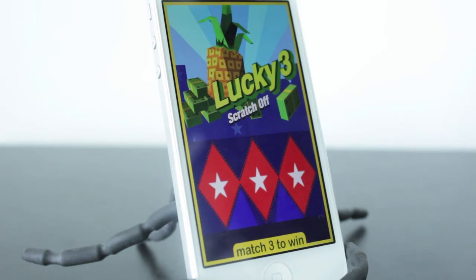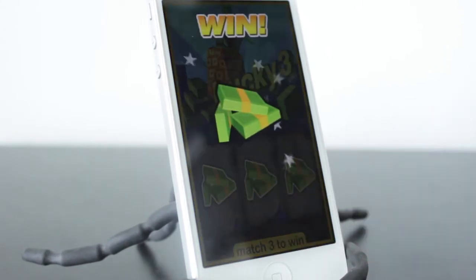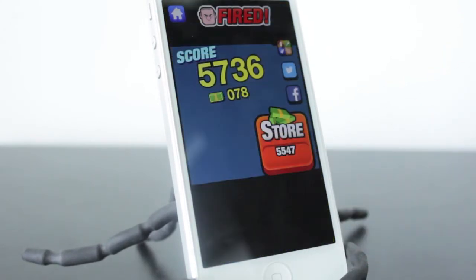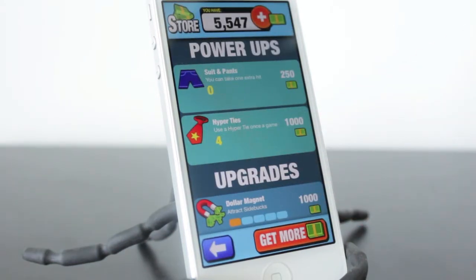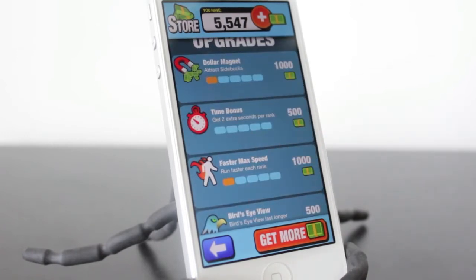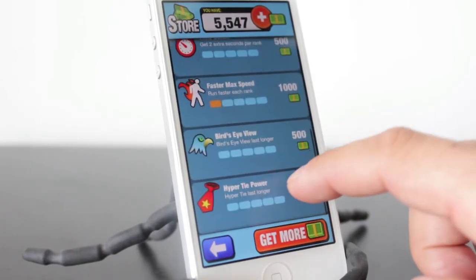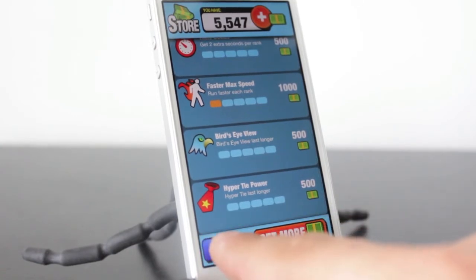So definitely keep that in mind as you play. From time to time, you will get a Lucky 3 scratch off when you do get fired within the game. It's basically a scratch and win ticket — I won because I matched three cash bundles in a row. That's going to help in the store. You can use the money you've earned throughout gameplay as well as your scratch tickets to purchase power-ups like a suit and pants, hyper ties, and upgrades like dollar magnet, time bonus, faster max speed, bird's-eye view, as well as hyper tie power. You can also purchase money if you've run out.